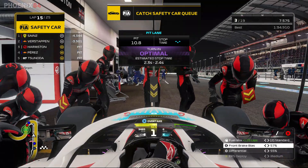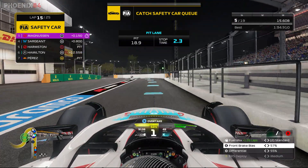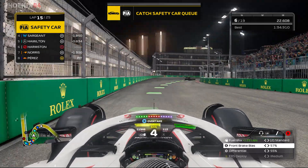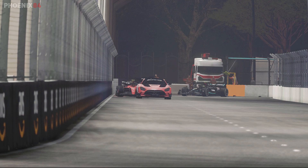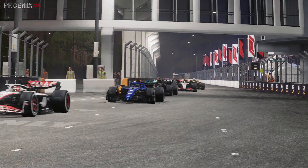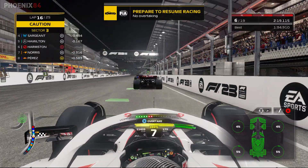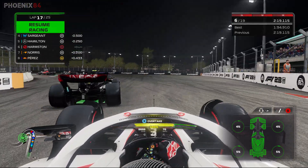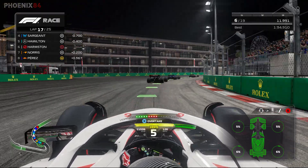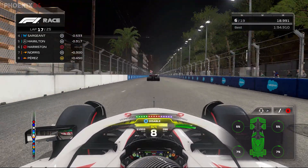I'll just risk it and go on to softs — there might be increased tyre wear at the end, but it will be worth it on a safety car restart. Sargent is up to P4, Hamilton P5, so they've made positions. I think the likes of Hamilton and Sargent pitted a bit early and undercut everyone. They'll have slightly older tyres though, and we have a clear tyre advantage at the start of the stint — we need to get past them quickly before our tyres die. We also need a buffer of Norris between us and Perez. With eight laps remaining, Perez is now on mediums, so we're the ones with the tyre advantage.